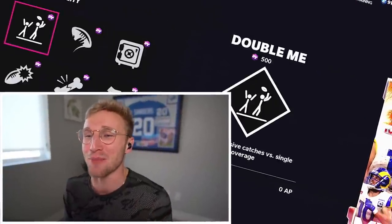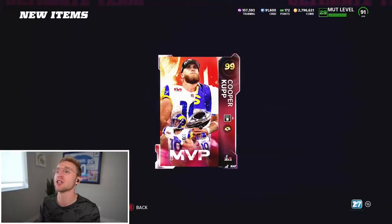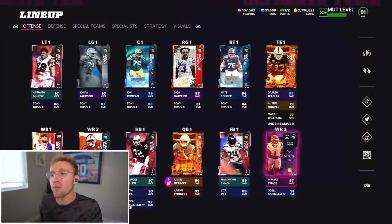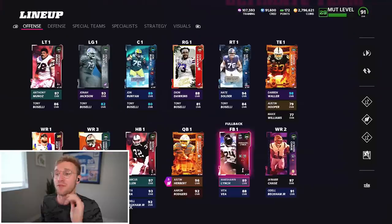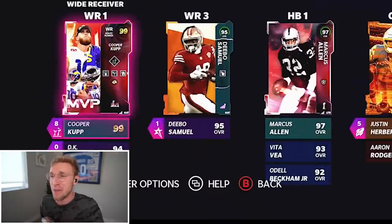Holy shit, this Cooper Cup is stacked. And I should be able to put recuperation right here. It might make more sense to give him rack him up, but double me is such a better ability - I have to go with that one. He's loaded. Just for fun, we've also got Jamar Chase. So we'll have Cooper Cup, Debo Samuel, Jamar Chase. This is going to be insane. You're getting your own video on Jamar Chase, so you'll see a lot more of him later. For now, we're just going to get after it with this Gold 99 Super Bowl MVP Cooper Cup.